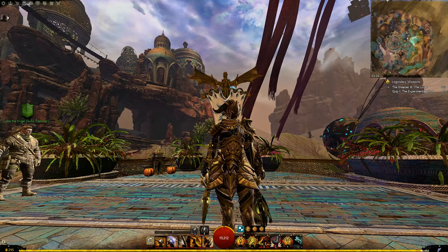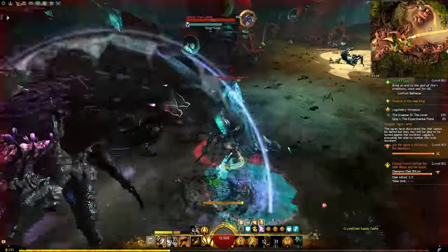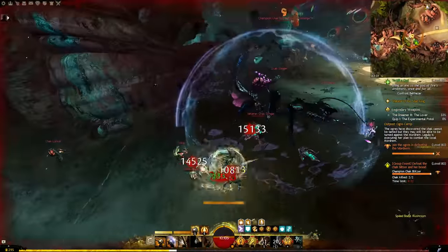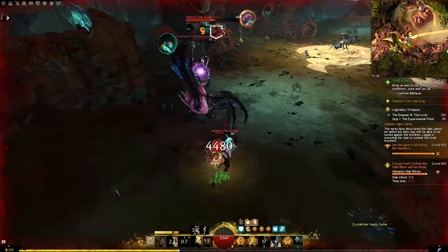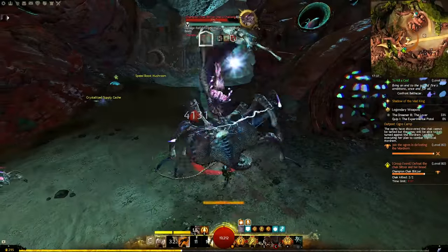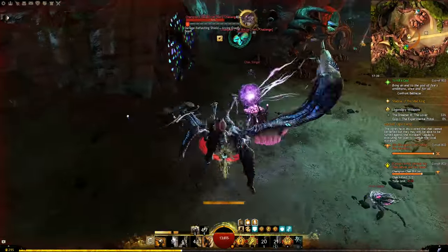Let's get to a montage and see how the build performs. Opening with a Heart of Thorns hero challenge — the Chuckling Blitzer — and I tried to aggro it in a scenario with a lot of other enemies around. The point is that all of these hero challenges are meant to be group content and we're going to solo them to see how comfortable we can be.